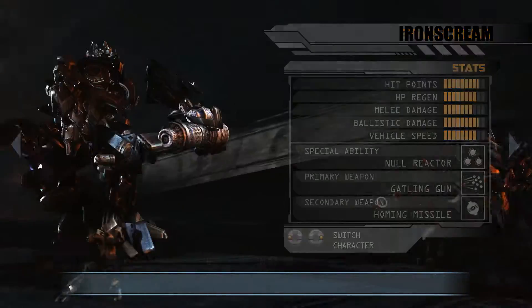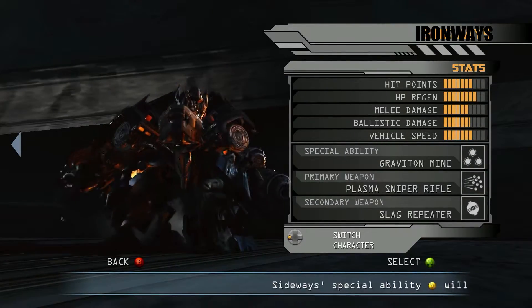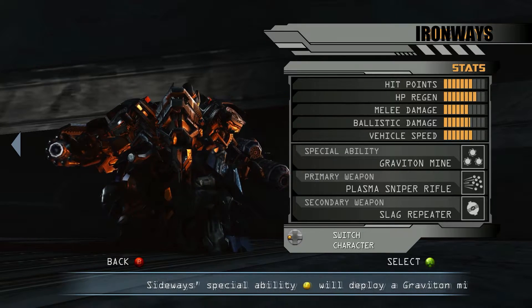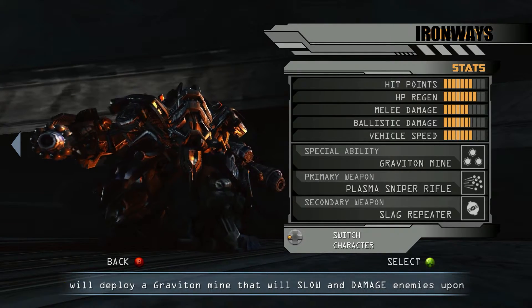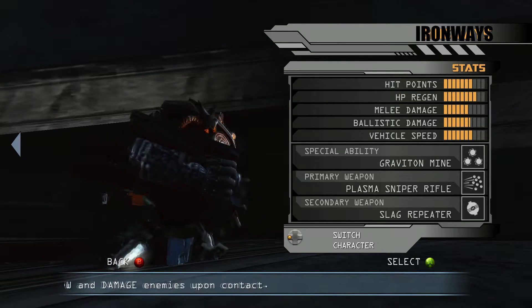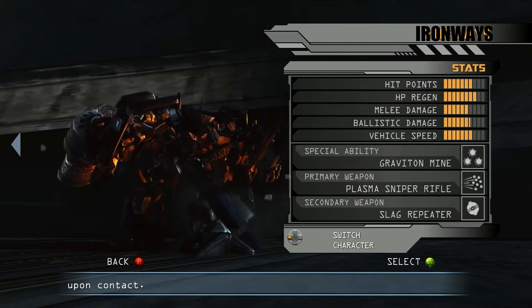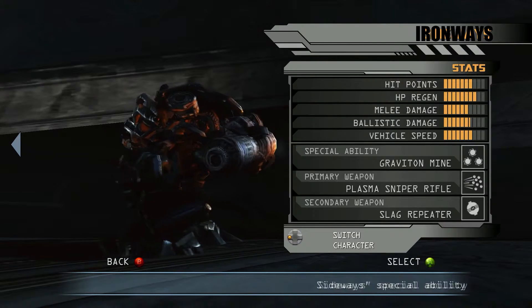And last but not least, Iron Ways. Oh look, it's a Widow Ironhide with a face cage or face shield or something. He's so small — look at him, he's so tiny. It's Widow Ironhide. Aw, isn't that precious.